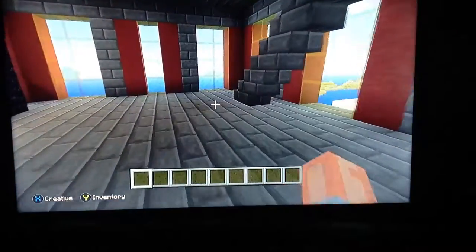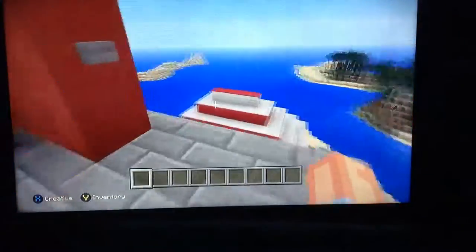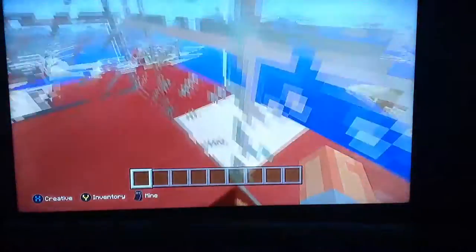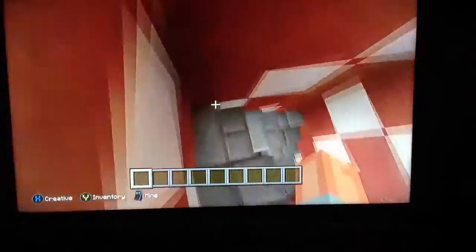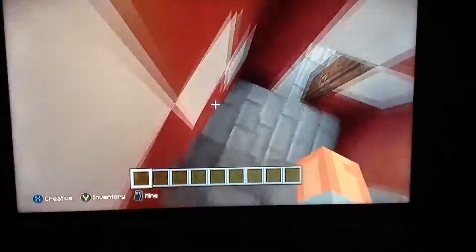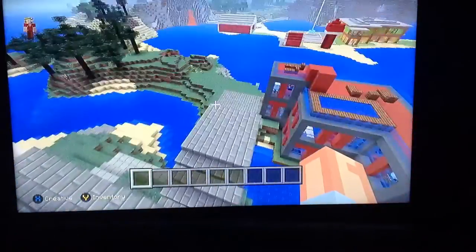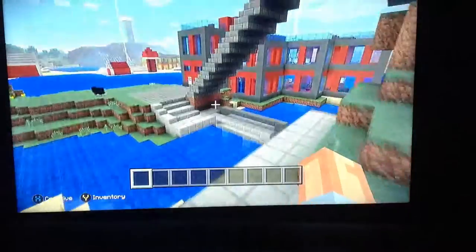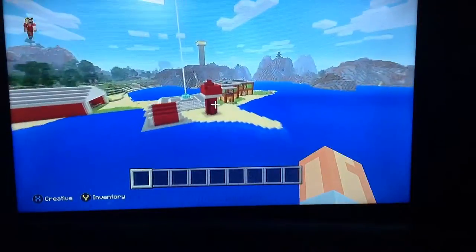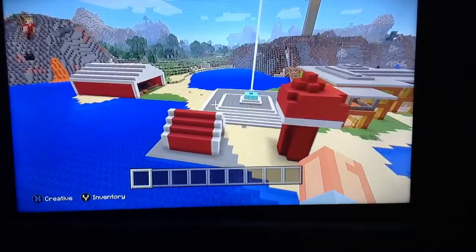Come up here, go out, and you come back up in here and it brings you up into my tower, which I just made to look out and see Blake's house over there and then the city's over there, which I'll get to in a second. That's pretty much it for now - I got a barn over here with my horse and stuff, but that's it for my house, which I'll probably add more stuff to in the future.